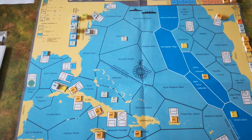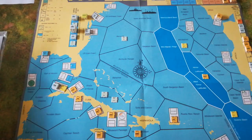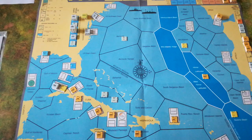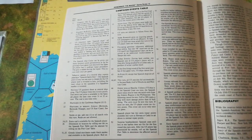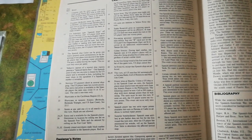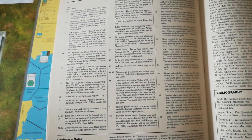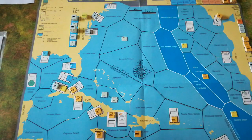Having done with the reinforcement phase, we now come to campaign events. Within the rulebook there is a fairly extensive list of possible campaign events. You roll two six-sided dice and designate one as the first digit and the other as the second to see which event you trigger.